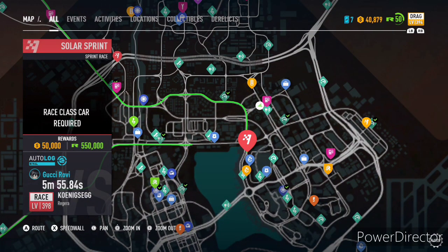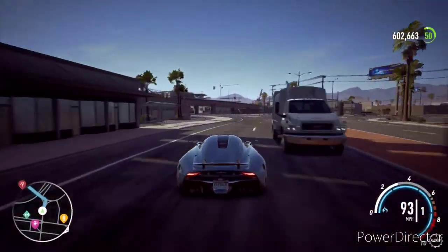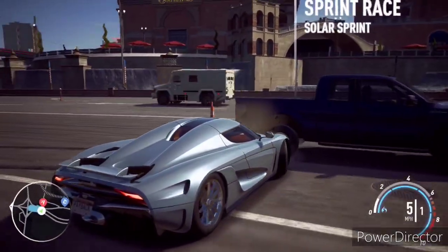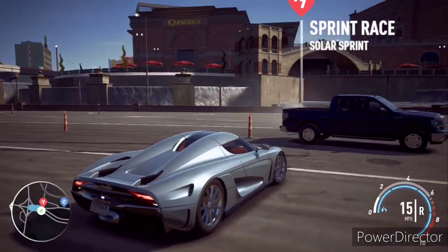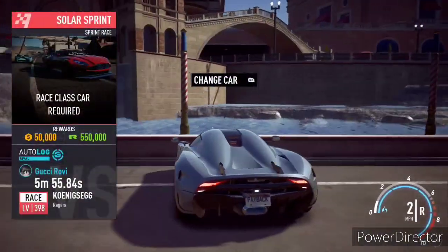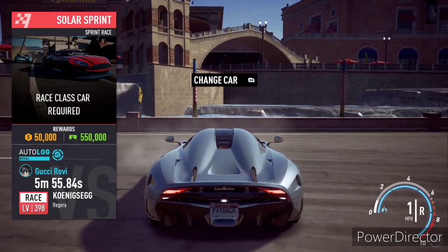And then once you're there, you should be able to hug up right next to the barrier that I showed you last time. If you don't know where that is, I'll show it right here. So this is the spot where you need to make the magic work. What you got to do is you got to line up perfectly right underneath the race.